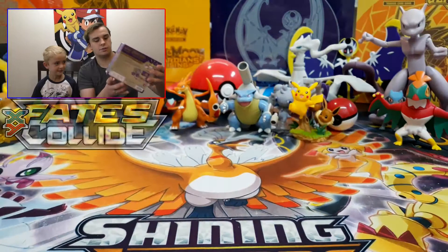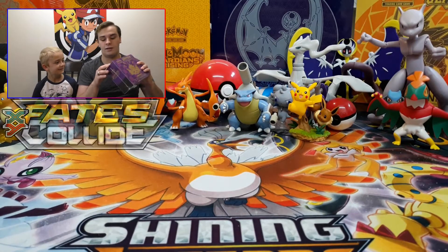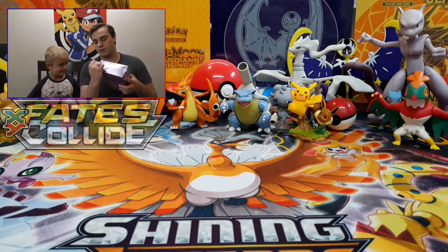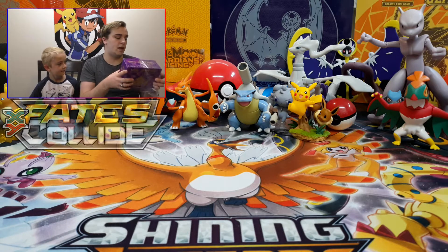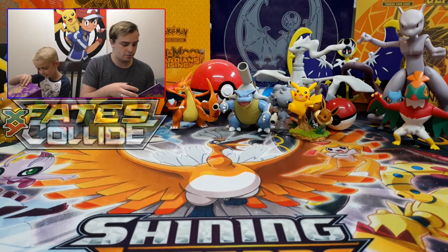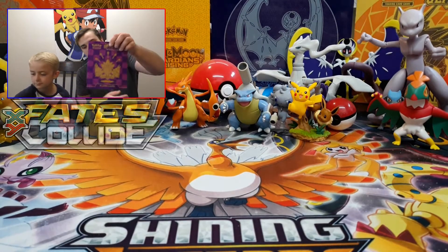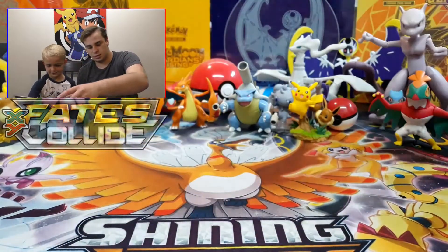Nice purple box — this one's about three years old, back from 2016. This is an older pack, but hopefully it's got some good stuff in it. Let's open it up and see what we get. We're gonna be splitting these packs up so that we each get four of the packs, and then we'll do like a little battle. Here's our player's guide — BAM, Fates Collide. That's sweet.